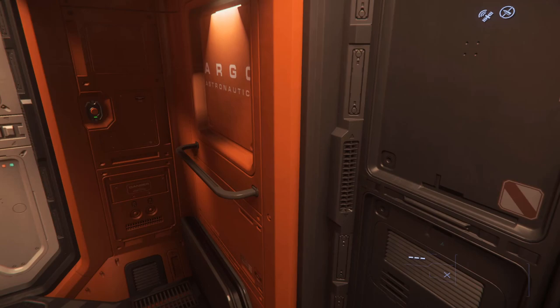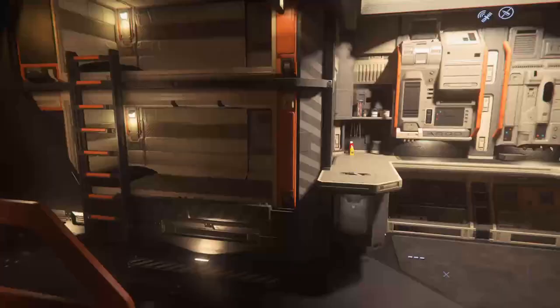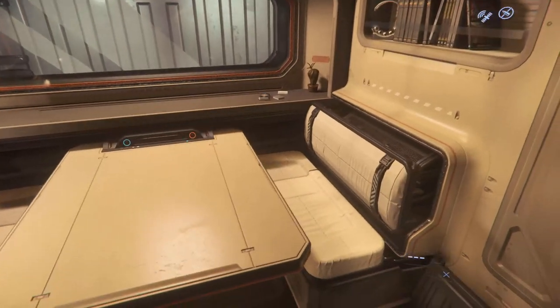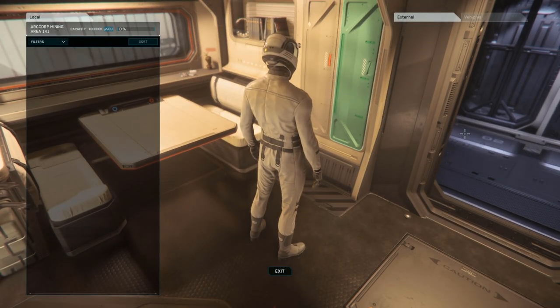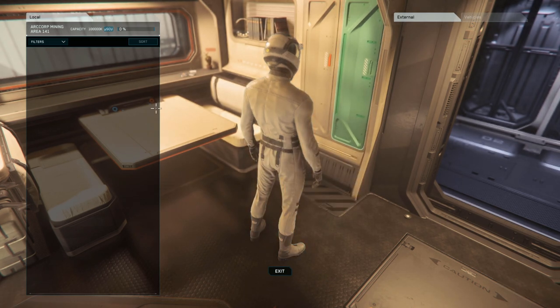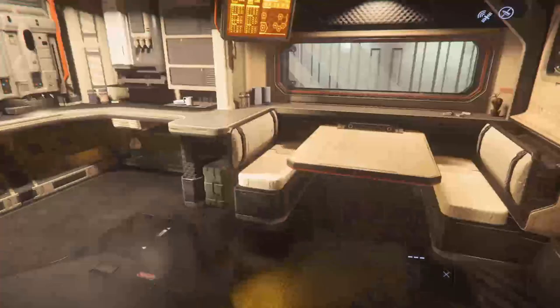This looks like a mess hall — it's the kitchen and everything. Nice! The entire living area is right here. You've got seating, some storage deposits, and inventory space as well — I like that, that's good.